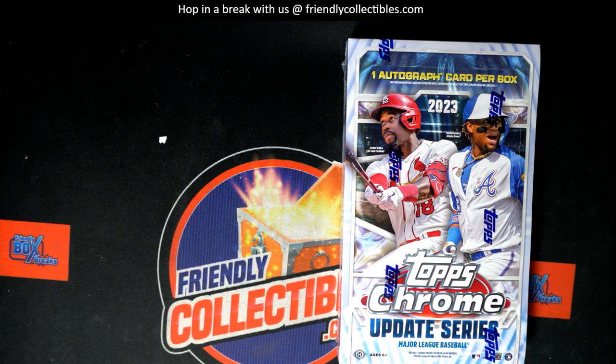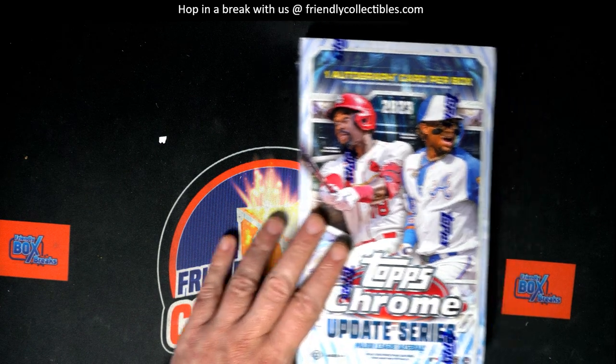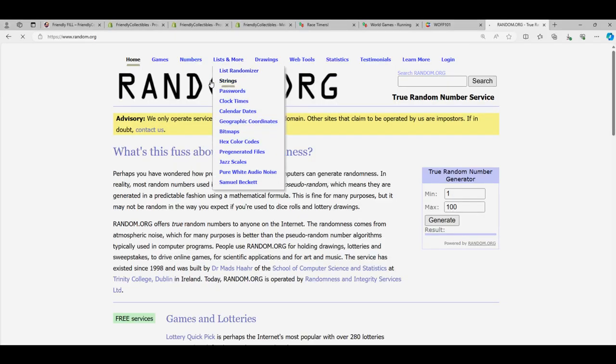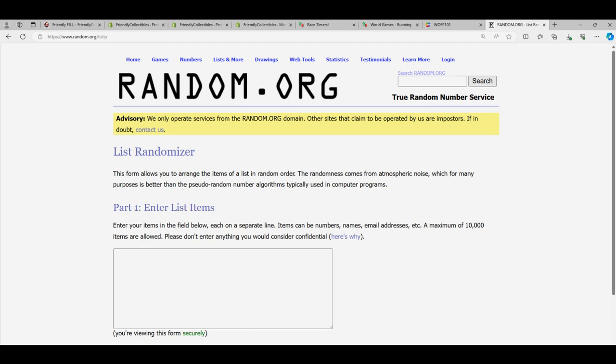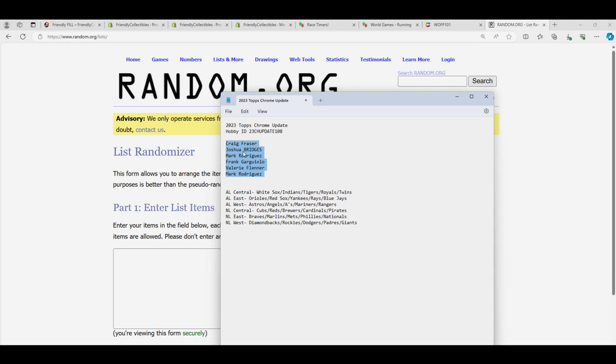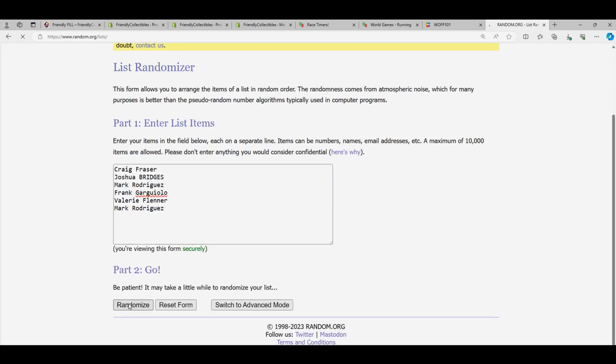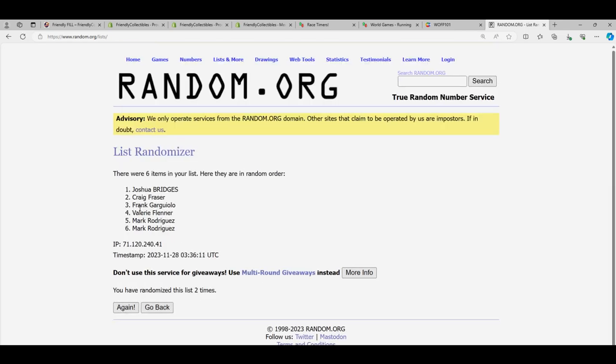Good luck everyone in our box break going on in Topps Chrome Update. We're going to do some randoming here. The owner names will go through first, seven times, and then we'll random the division seven times, stacked side by side. That's how you get your random division in the box break of Update Chrome.